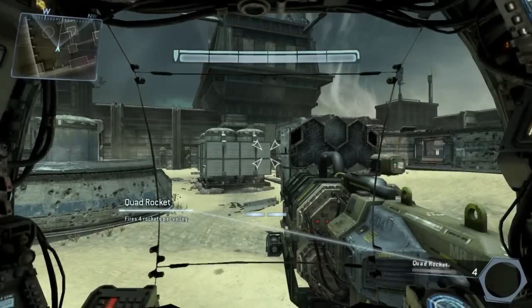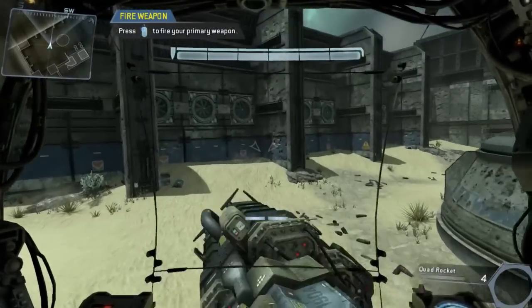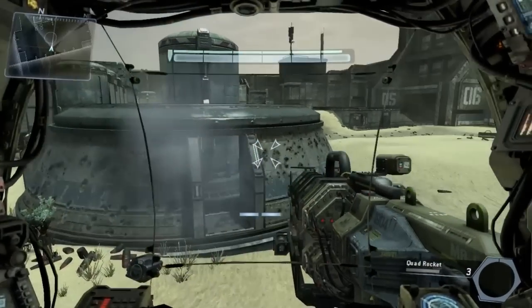Get close to your Titan to mount up. Titans are designed to be a natural extension of the pilot. Firing your Titan's primary weapon is as easy as firing a pilot weapon. Kill the hostiles arriving in drop pods.